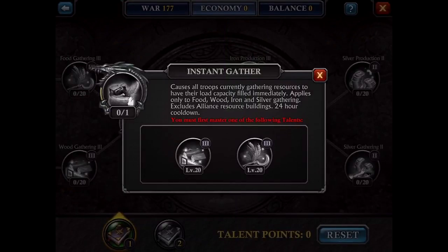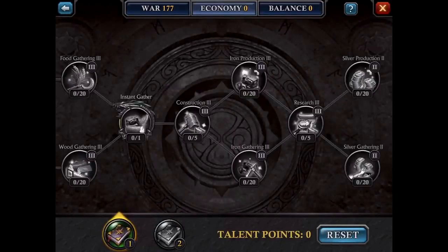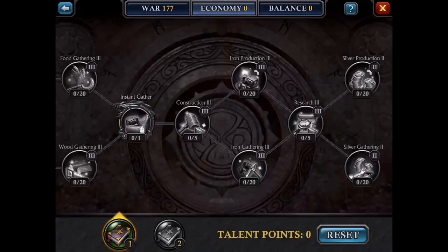Instant gather causes all troops currently gathering resources to have their load capacity filled immediately. Applies to food, wood, iron, and silver gathering — excludes alliance resource buildings, 24-hour cooldown. That means if you send troops to a level 7 mine and click this ability, it instantly fills up to 80,000 iron and brings them back. That is really OP, so obviously get that done. Then get construction done as it's required before moving on. For iron production or iron gathering — because iron can stack up, choose iron gathering; you can gather at a faster rate than you can produce. Then get research done, and for silver: same principle — since silver can stack up, choose gathering. For food, choose production. To summarize: if you choose between production and gathering, choose gathering for things that can stack up; for food, choose production.